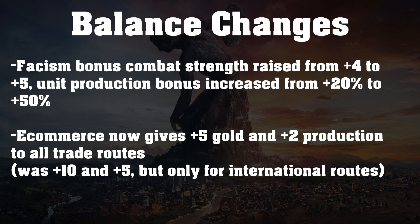We also have some changes to policies. The only one I thought was really impactful is e-commerce, which now gives plus 2 gold and plus 2 production from all trade routes. This changed from plus 10 gold and plus 5 production, but only for international trade routes. E-commerce was almost a little overpowered — if you had 10 trade routes sending them all internationally, you'd be getting an additional plus 100 gold per turn and 50 production, which is so much. Now it gives a little less, but it also benefits internal trade routes, so you can use those even more. I think that's a good change.